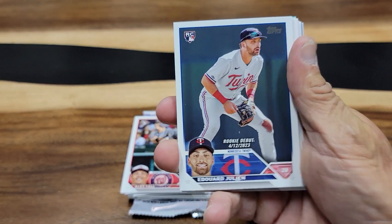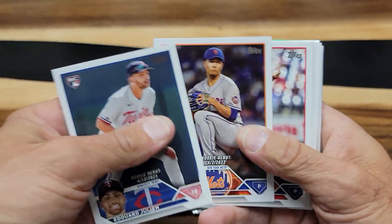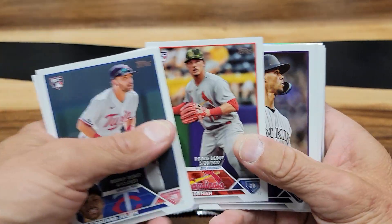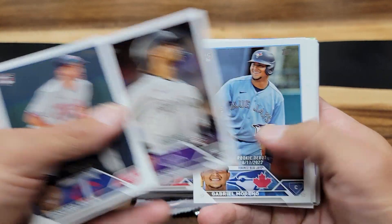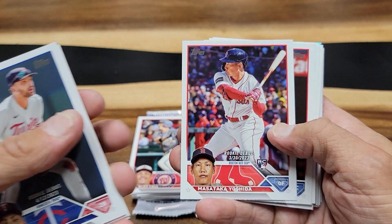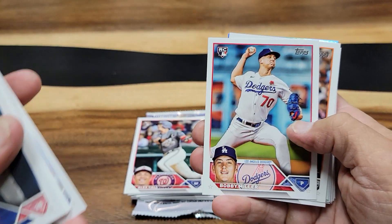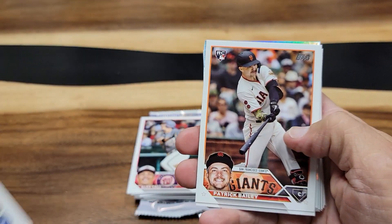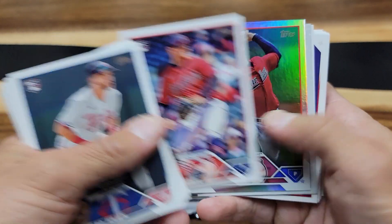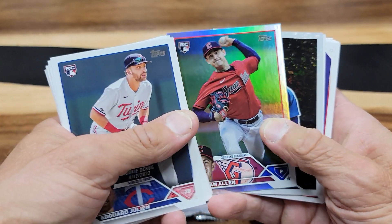Here are the rookie cards: Edward Julian rookie debut, Kota Senga, Jared Shuster, Nolan Gorman, Ezekiel Tovar, Gabriel Moreno, Masataka Yoshida, Logan Ahopby, Taj Bradley, Bobby Miller — I got so many of those cards — Patrick Bailey rookie card, Tanner Byaby rookie card, and Logan Allen. This one is going to be your rainbow foil.